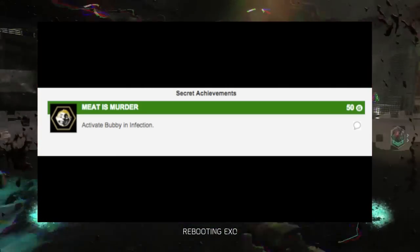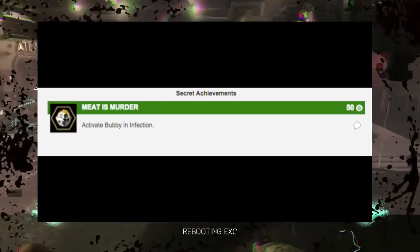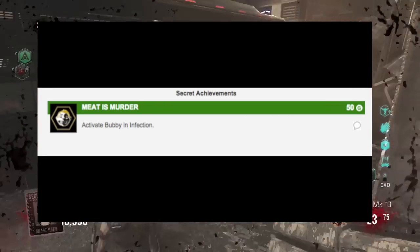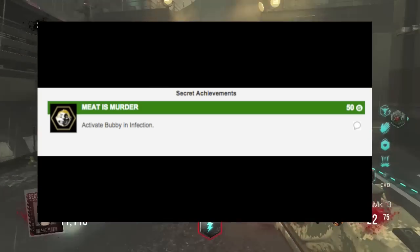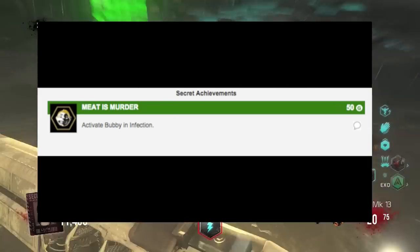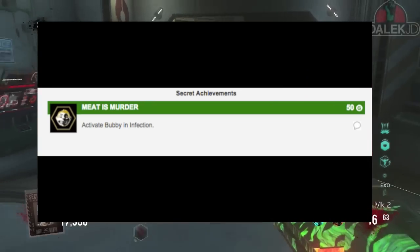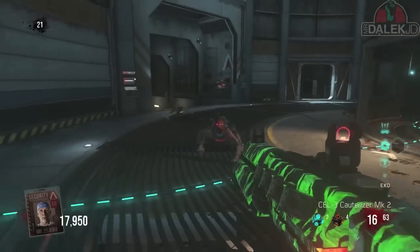Maybe there's a different mascot that's bigger, like a robot, that you have to activate. He sounds like he's going to be the announcer in the game — kind of like in EXO Zombies Outbreak where that robot girl is talking to you the whole time. I think it's going to be this guy named Bubby as the announcer on this map. I can't wait to see this easter egg completed because it sounds super cool.